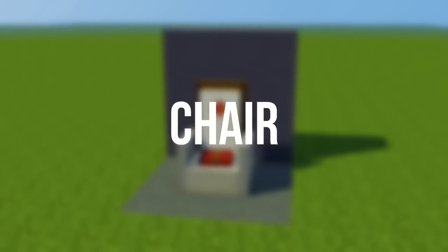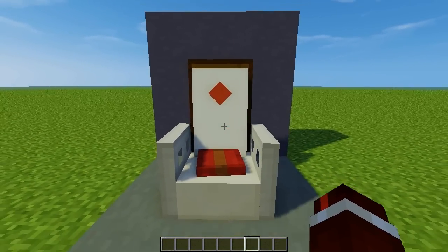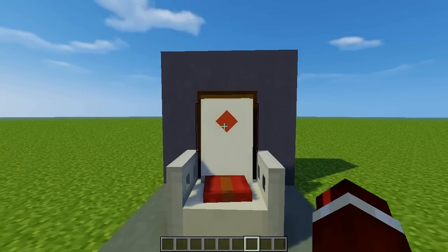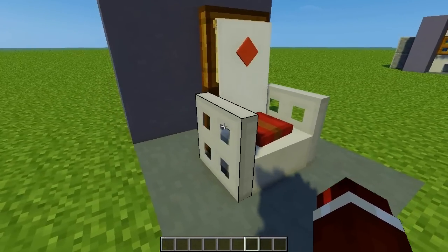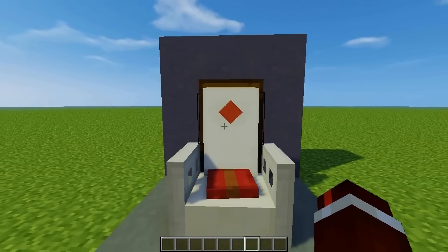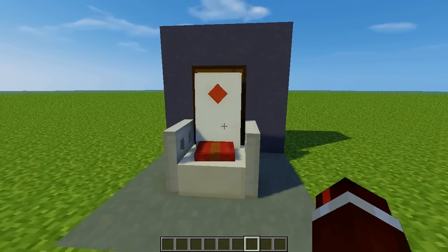The first piece of modern furniture we are looking at is a chair. I personally love this one, which is why I put it right at the start. The best thing about it is actually the cushion on the chair — that is an armor stand with a leather cap on top. We've got a cool graphic using an item frame behind the banner, iron trap doors on the side, and wooden ones on the back. Overall this thing just looks amazing.